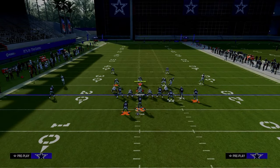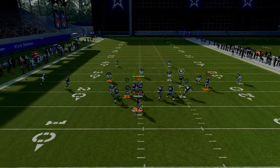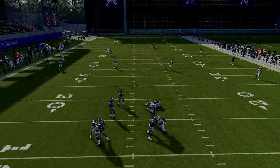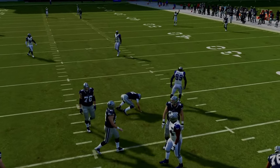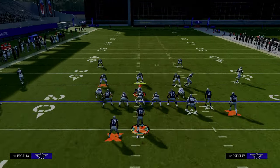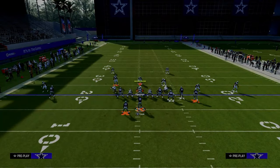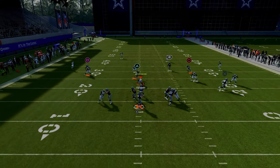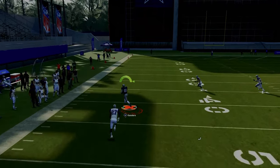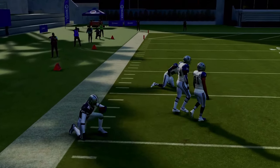Against Cover Four Drop, once he crosses the face of the safety on the solo wide receiver side of the field, you'll be able to hit this over the top. You'll need a little more time, but people running Cover Four are only sending three rushers. Wait for him to cross the face, pass lead left, and if you juke one guy and break a tackle, you could potentially have a one-play touchdown.